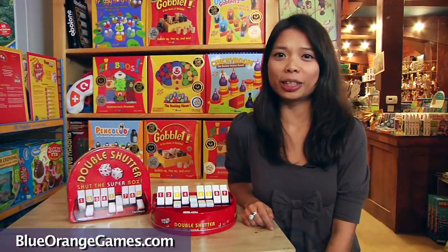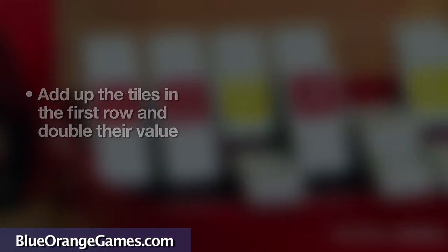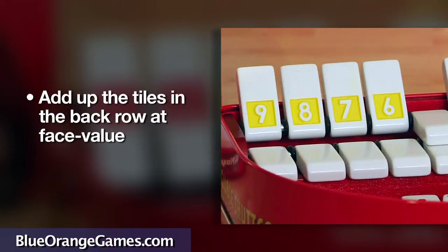So how do you count the points and determine the winners? For any tiles in the first row, double their value and add them up. Then add up the total of the tiles in the back row at face value. All of these remaining points are your total, so the lower the better.